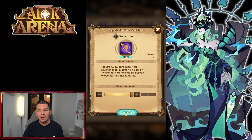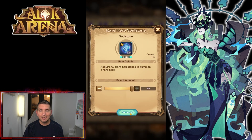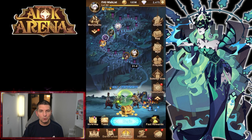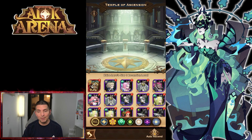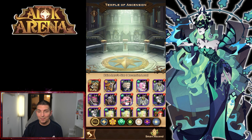A superb elite stone gives us a copy of Brutus, and then we have three more copies of elite heroes. I'm hoping with the summons we're going to do today that we'll be able to build up these heroes quite a bit higher.